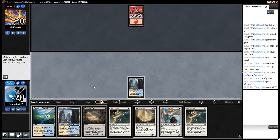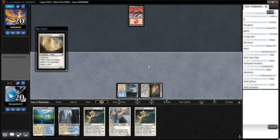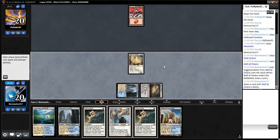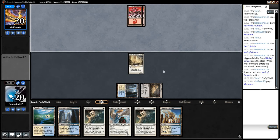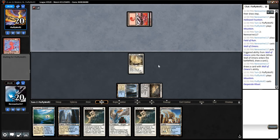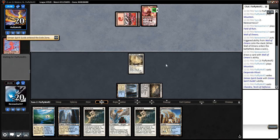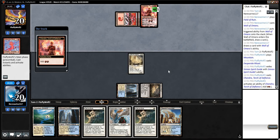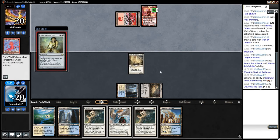Snow-Covered Mountain — so this could be Ponza, or this could be Scredred. We'll go ahead and play out our... is this Freewind Red? Yep. Are they going to Blood Moon us yet? Chalice of the Void on one.